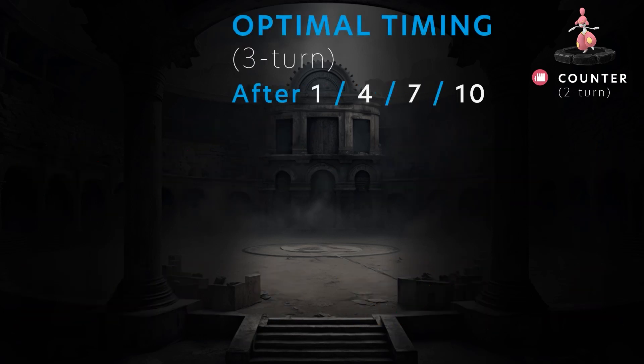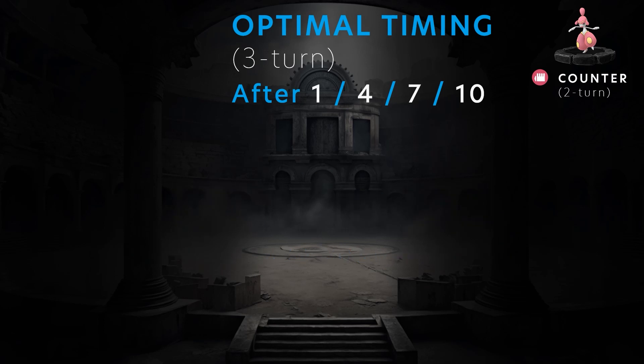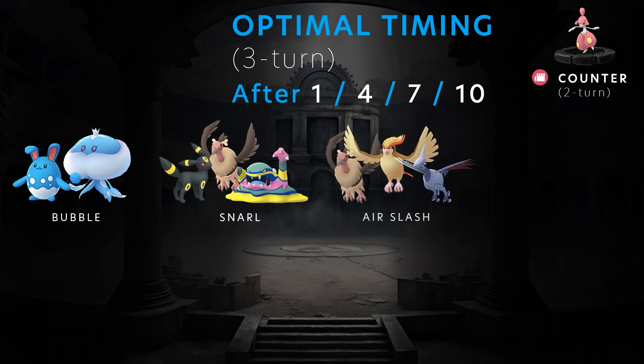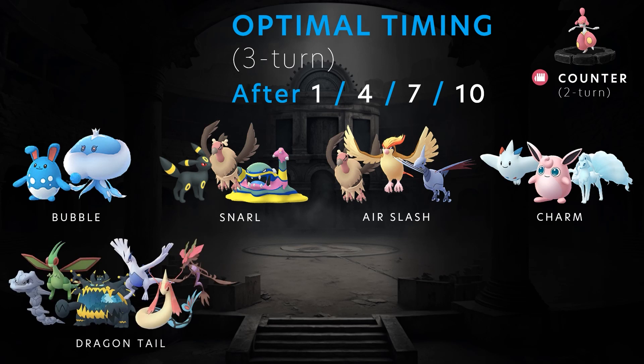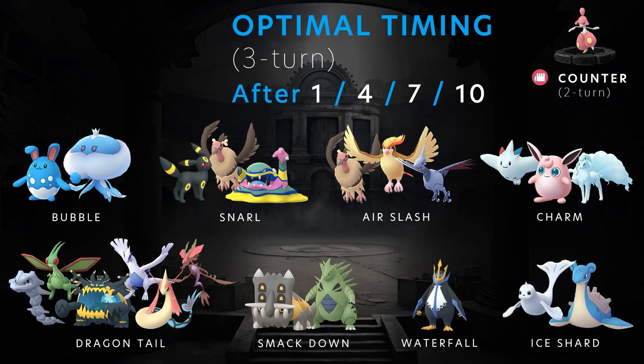For three-turn Fast Attacks, optimal timing after they throw a Charge Attack is to do either one, four, seven, or ten counters before throwing your own. This ensures they will not get another Fast Attack through when you throw your Charge Attack. Some of the three-turn attacks are Bubble, Snarl, Air Slash — which could be on Mandibuzz, Pidgeot, or Skarmory — Charm, Dragontail which is different from Dragon Breath, Smackdown, Waterfall, and Ice Shard on Dewgong and Lapras. These are the ones most commonly found in Show Six Pick Three or Go Battle League.